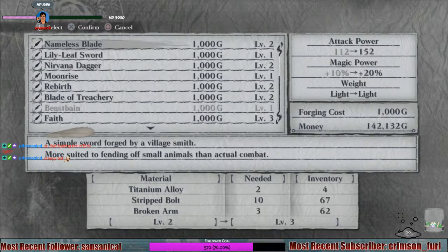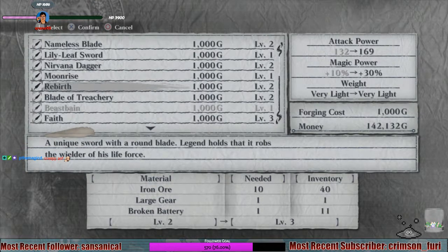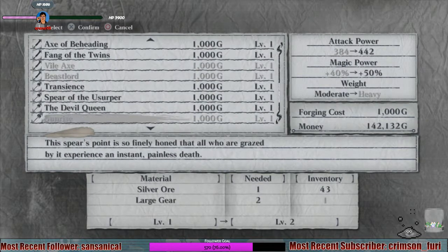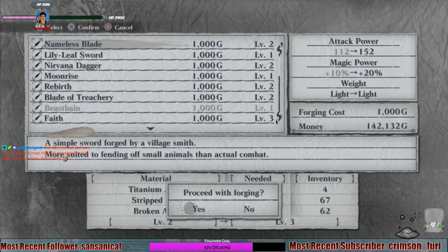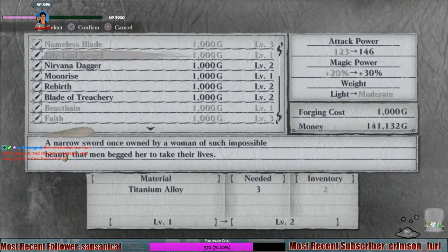Alright, what can we upgrade? The nameless blade can be upgraded, and the lily leaf sword nirvana. Start with the nameless blade, why not? Okay, so we need titanium alloys. I have four. Minus two of them, so down to needing 40 strip bolts I think. Yeah okay, broken arms cap. Alright, so now I need a simple machine — can't upgrade that again.